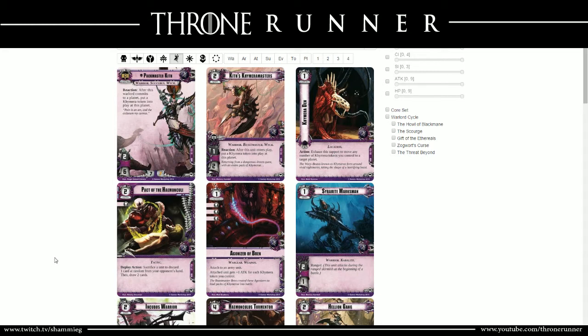Next, the Pact of the Hamon Coli is a 2-cost event with 1 shield. Sacrifice a unit to discard 1 card at random from your opponent's hand, then draw 2 cards - it is a deploy action. I'm not sure about the ruling on the 'sacrifice a unit' portion; I'm going to assume it means one of your own units. If you could sacrifice an opponent's unit to discard from their hand and draw 2, that would be very strong. But even sacrificing your own unit to draw 2 is still totally fine.